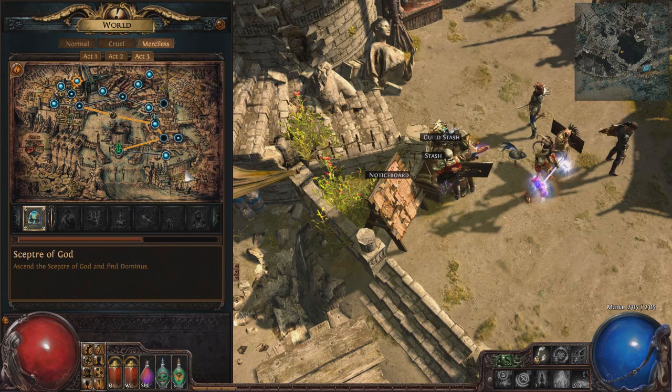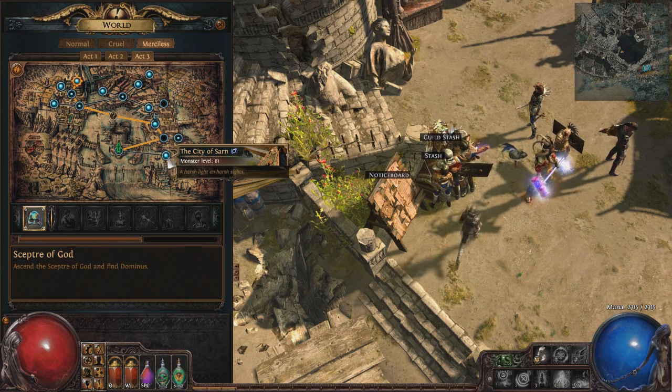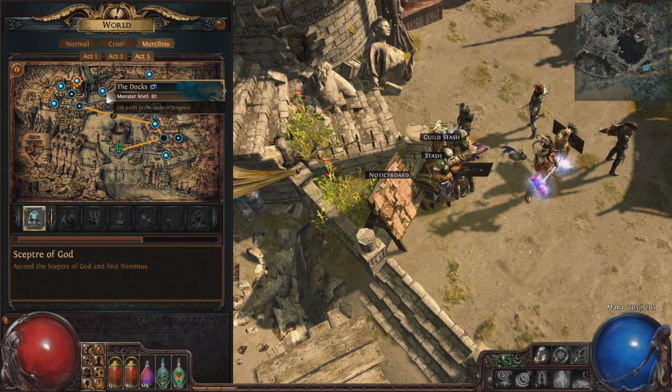Here's what the Act 3 Merciless progression looks like. When you first come into Act 3, you're likely not going to be able to go straight to Docks, so you're probably going to farm City of Sarn for a while — you might get some 66s in there, but mostly you're just getting XP. Then the next step is to go to Docks and farm there until you have good enough gear and are a high enough level to effectively do Linares farming.